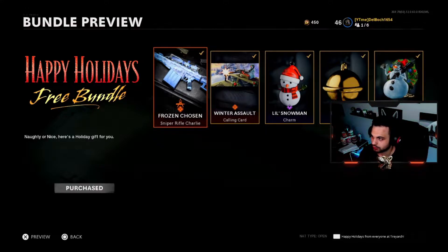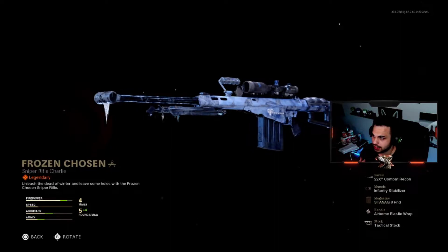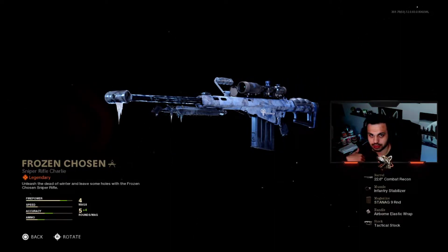The main thing I want to showcase is the actual sniper you're getting — it's called the Frozen Chosen. It's a legendary sniper rifle. It already comes with five attachments on it and it's for the Barrett .50 Cal. It actually has little icicles hanging off it. I'm going to show you a preview and a weapon animation, and then some gameplay.